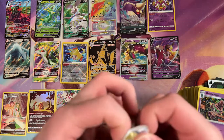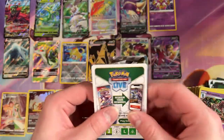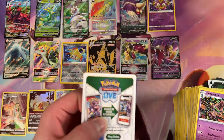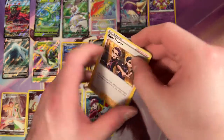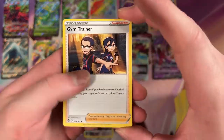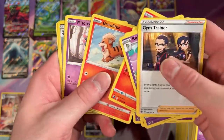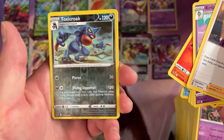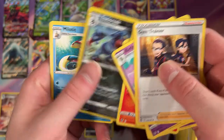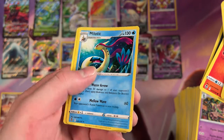Alright, last pack. Let's see it — finish out with a zinger. Growlithe, Misdreavus. Got a Reverse Holo Toxicroak and a Rare Milotic. Alright, very cool.